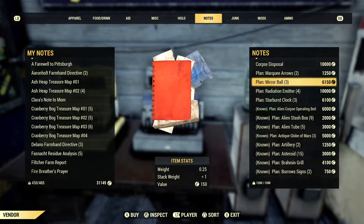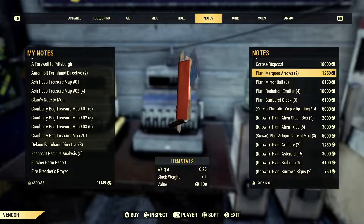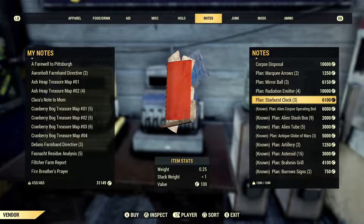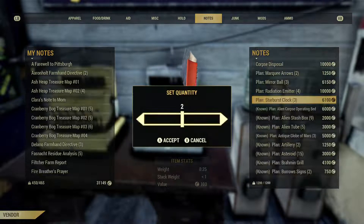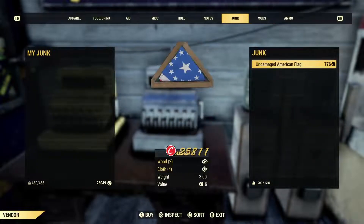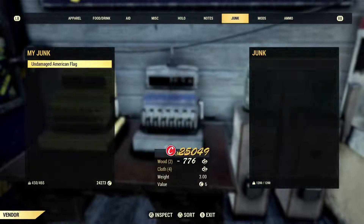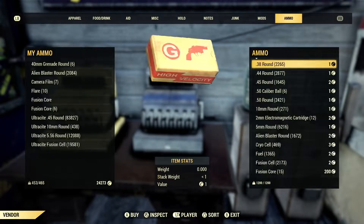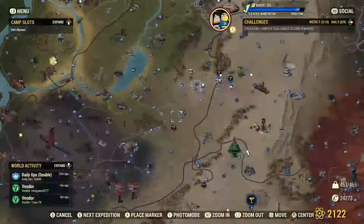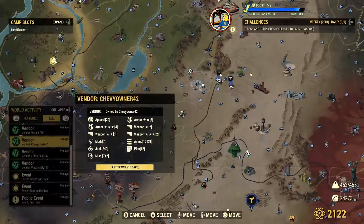A bathrobe — you know what, nah, I can probably just find one somewhere else, it's probably going to be a waste of money. Marquee Arrow, Starburst Clock, Radiation Emitter. I don't need the mirror ball. Starburst Clock — fuck it, it's a plan I don't have. We're balling out today. Undamaged American Flag — I do not have that, so we're getting that too, for 776. That's about 7k we've spent there just on that.